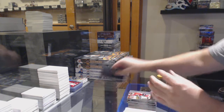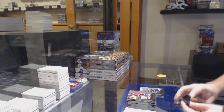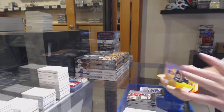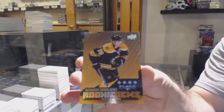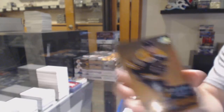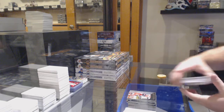Wayne Gretzky. Alright, bonus pack time. We've got an orange of Luchich for the Boston Bruins. Quad diamond for the Boston Bruins — Alexander Koklachev. And a triple diamond of Bernier for the Maple Leafs.